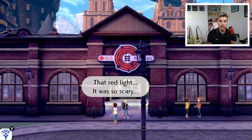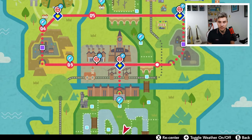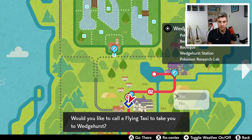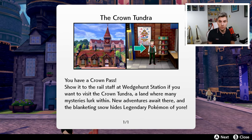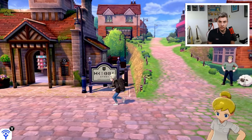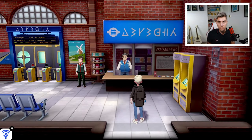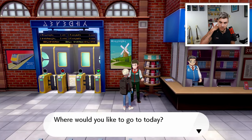Once that is finished, come back into the game and head to Wedgehurst Station — the same place we went to for the Isle of Armor, shown right here on the map. Normally when you do this, the update will come into effect when you restart the game and a message will pop up saying you've got the Crown Pass and need to go to Wedgehurst Station. But in case you missed any of those details, this guide is here for you.